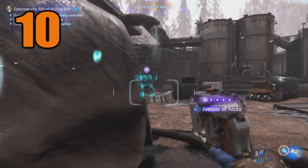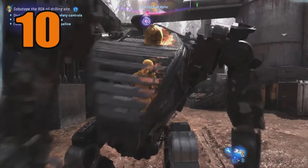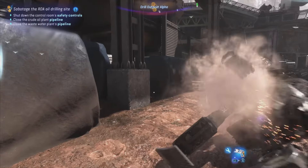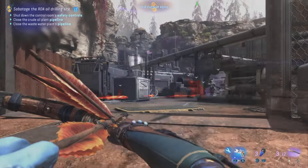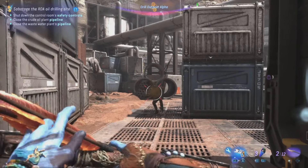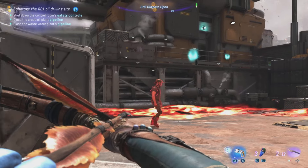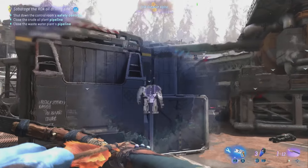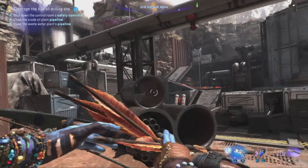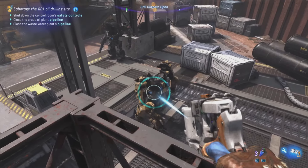Lastly is the stealth combat. Stealth combat is very difficult, especially when you're first starting out. But the easiest way to achieve it and remain undetected is to unlock the eject ancestor skill and then use your SID hacking tool to disable the RDA AMPs. Then you can easily pull them out and move on to the next target. I've done an in-depth stealth guide and I'll link that in the description below. Just remember to remain undetected when clearing RDA sites so you receive that bonus loot.